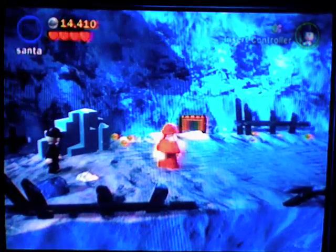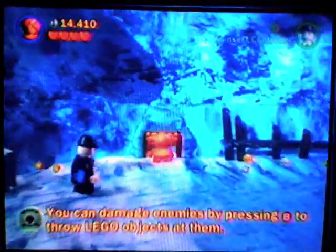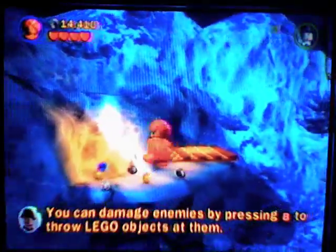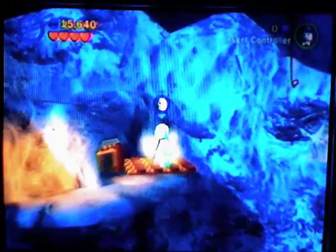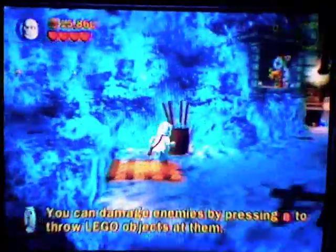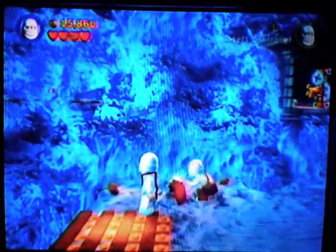Okay, so we're in the mountain area just beyond the one we were just in. Get a shorty. Climb through a vent. There's a whip platform, so get Indiana out. And there's yet another treasure. I believe the next treasure is in the same area.